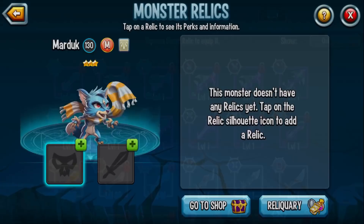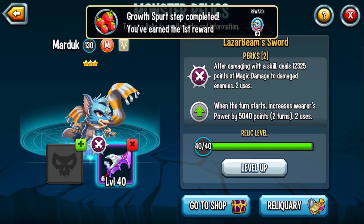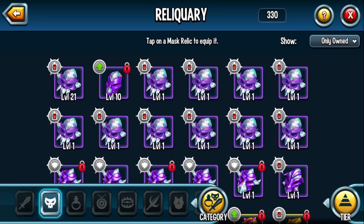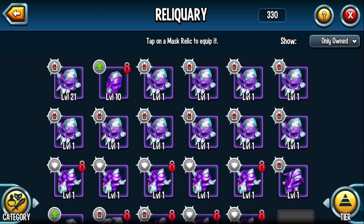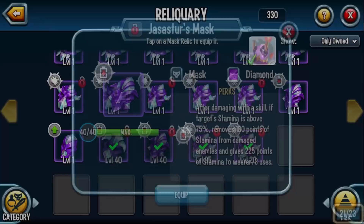For Relics, we're going with the Laser Beam Sword to increase damage output. You could also go with the King Sword if you're worried about squishiness — it heals when she deals damage. For masks, you'd probably want Jassastar Mask. You can also do Iltron's Mask. After being damaged or under a control status effect, if you know you're going to get denied — remember you're only immune to Nightmares and Blind — you're better off draining enemy stamina.